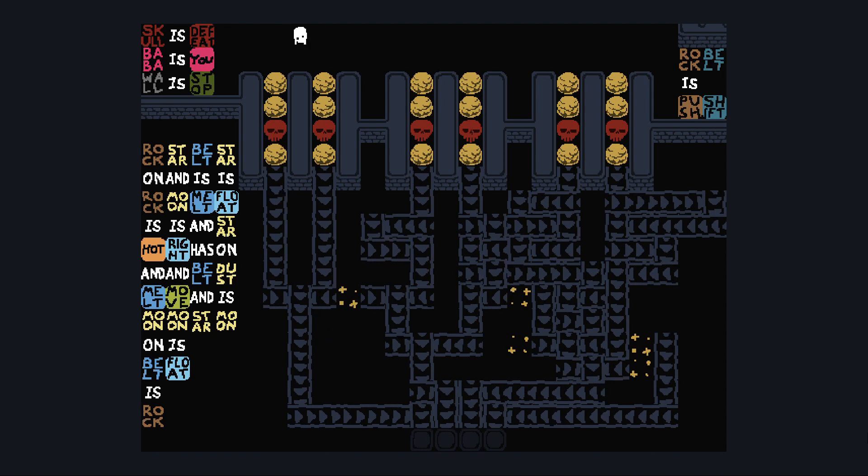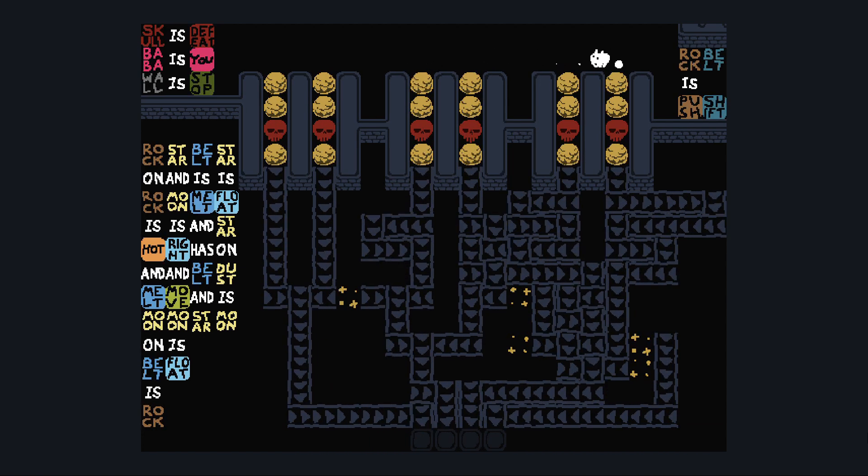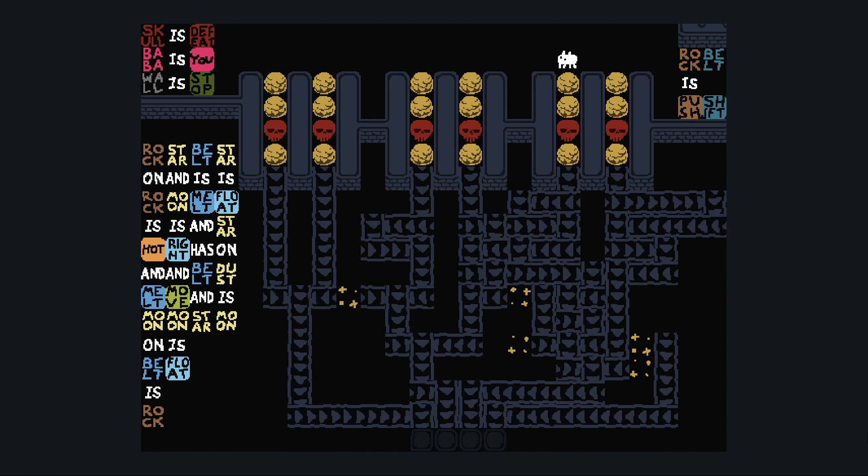This is a binary adder. These here are the ones, these ones are the twos, these ones are the fours. The right-hand column in each pair is one number and the left-hand column is another.